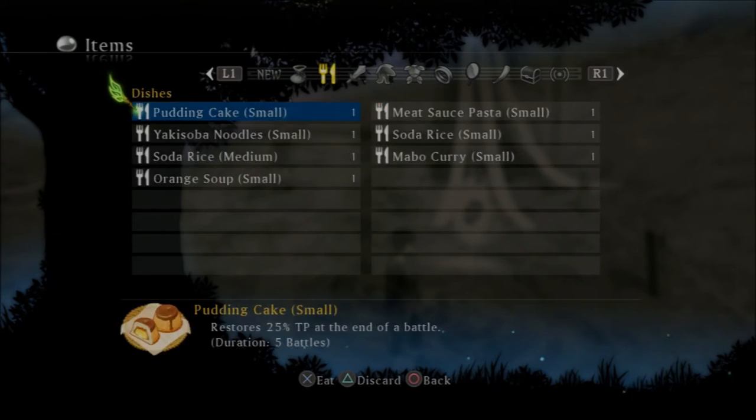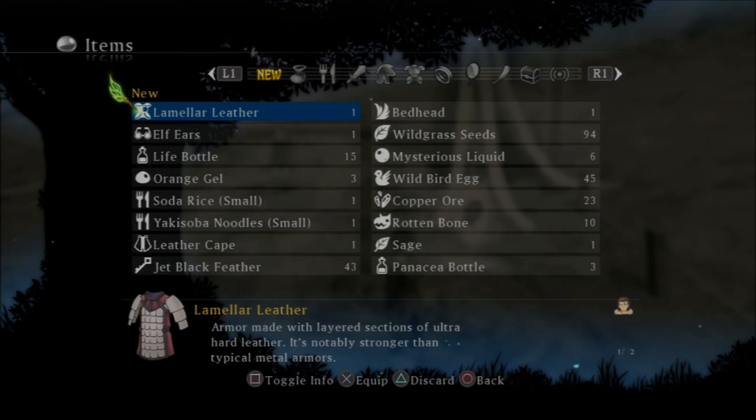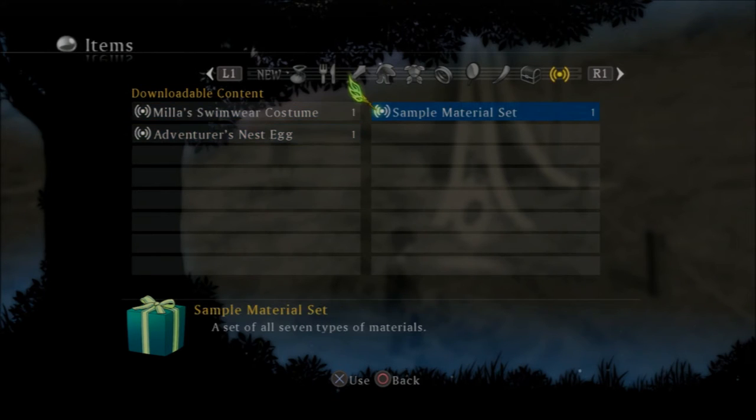So if you've downloaded one — there are a few in-game costumes but not many, so most of you will have downloaded ones. For example, I've downloaded Mila's swimwear costume.